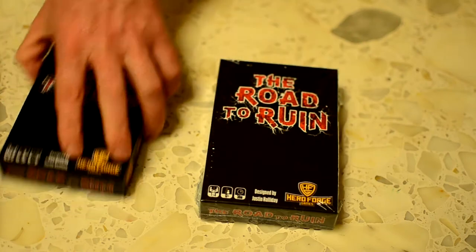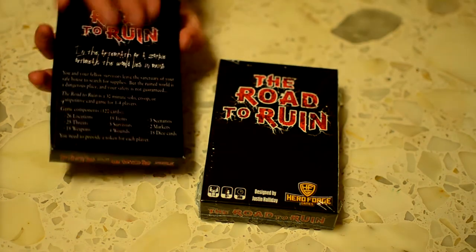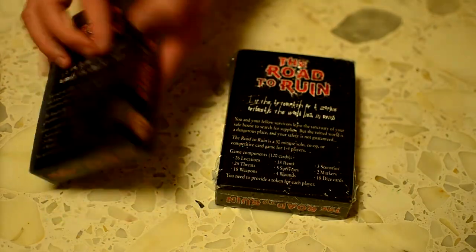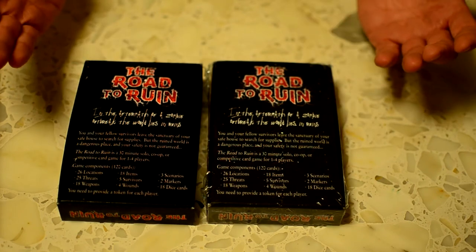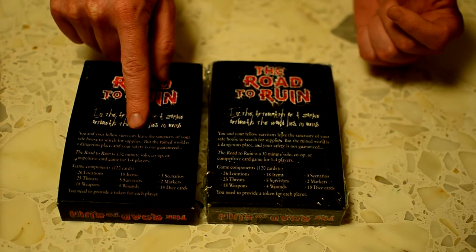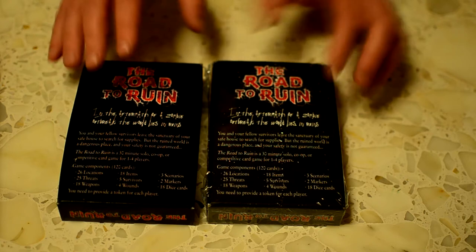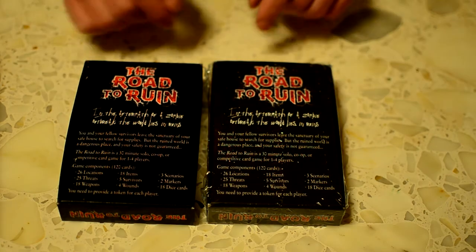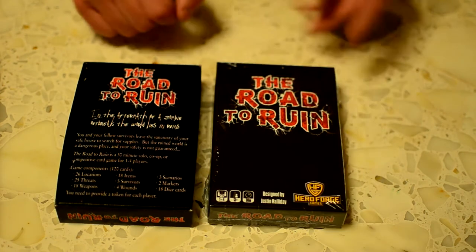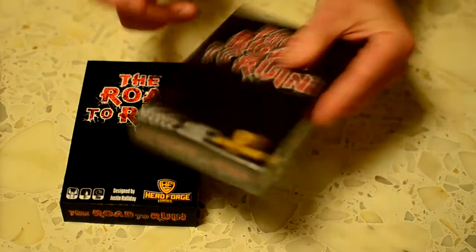So here we have my upside-down, crummy prototype — let's try that the proper way. My prototype. The GameCrafter version. These are made from exactly the same source files. You can see the printing is way better on the GameCrafter one. The office photocopier print is a bit blurry with less accurate colours — this is white here, but on the prototype it's got this red kind of bleed around the side. The GameCrafter version comes shrink-wrapped, which is sweet, and it feels really sturdy.